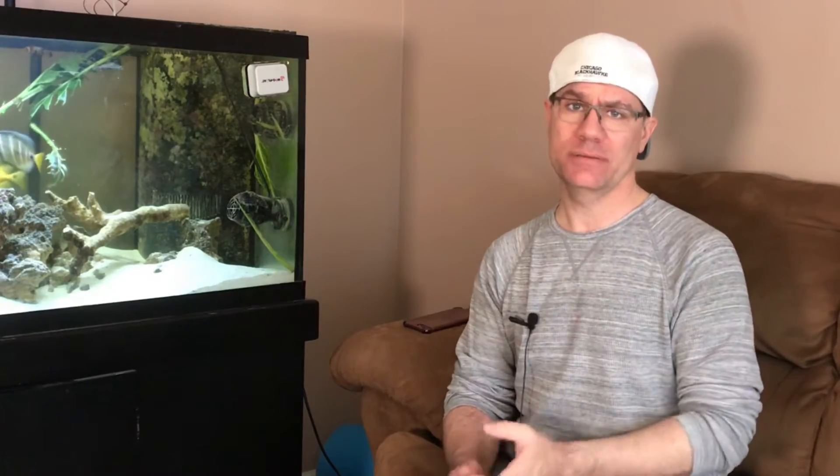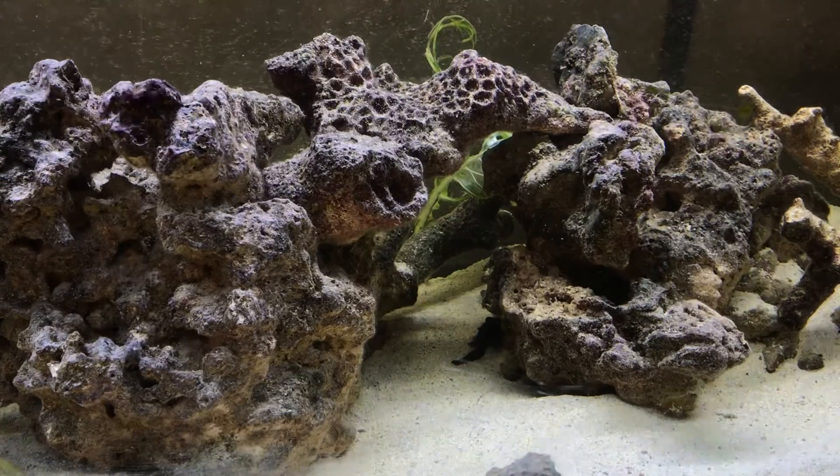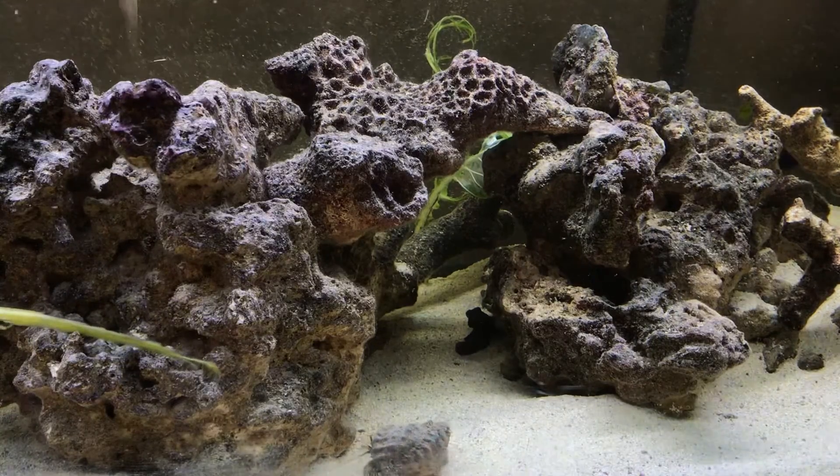A shallow sand bed houses beneficial bacteria. Bacteria is a single-cell organism — it can be good or bad, it can cause sickness, but in the case of your aquarium it's good and it gets rid of all the bad things and helps your fish thrive. On every grain of sand, bacteria is living — you can imagine how many grains of sand are in your aquarium. Bacteria also lives on your glass, in your sump, in your filtration, in the water column, and on your rocks. That's why they call it live rock — because bacteria is living on the rock.